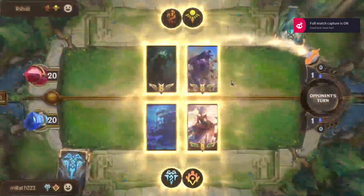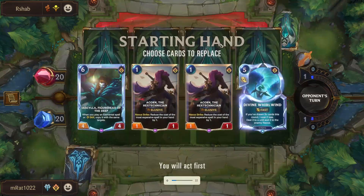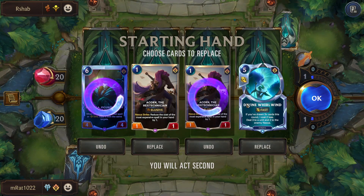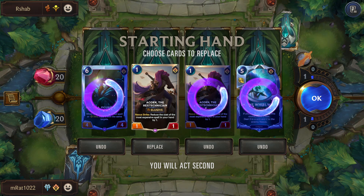Okay — Lurk. What are we looking for in this? I don't mind Acorn. This is an early one-drop that can at least chump block.